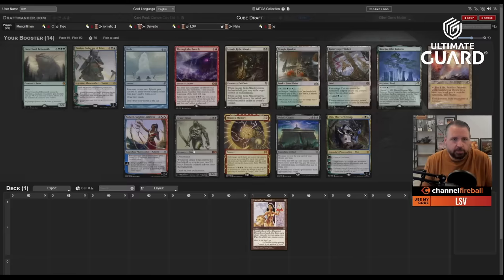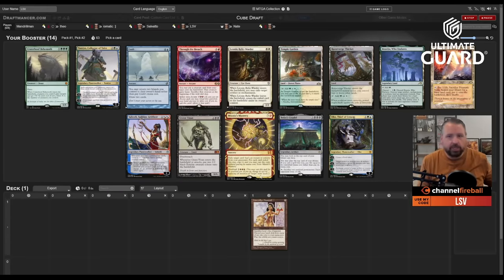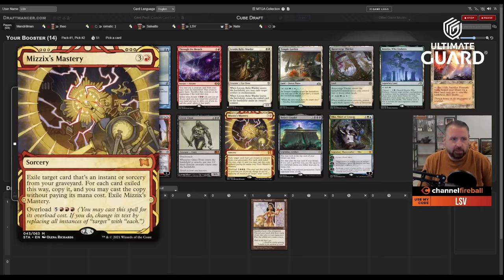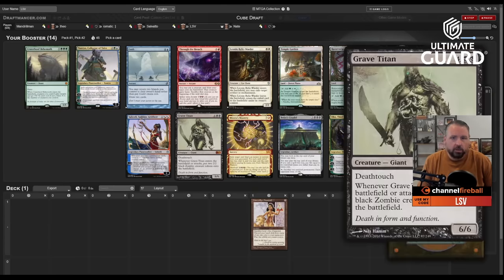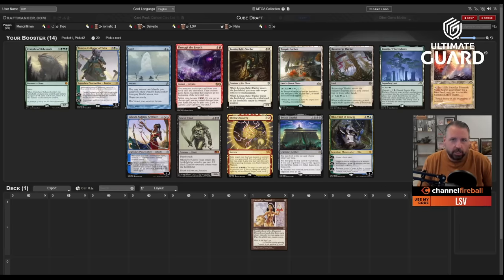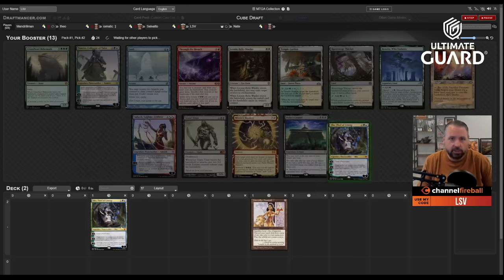High Tide is almost a lock to wheel, Inspired Ultimatum is very likely to wheel, and there's also Zuran Orb if we go that direction. I'm going to take Oko though — Oko is still incredibly good even in a combo deck. Passing Prismatic Beast and Mizzix's Mastery; I don't think Mastery will wheel, but we'll see. Grave Titan and Vista are pretty likely to go, along with Craterhoof Behemoth, Gush, Temple Garden — taking Oko.